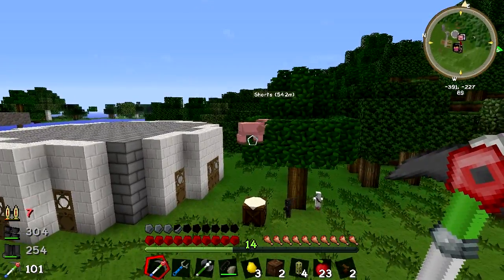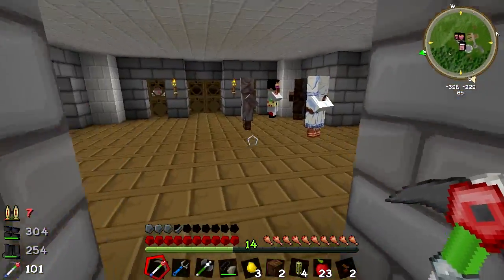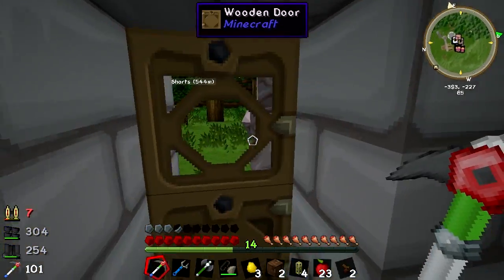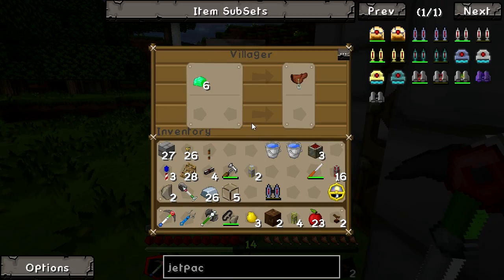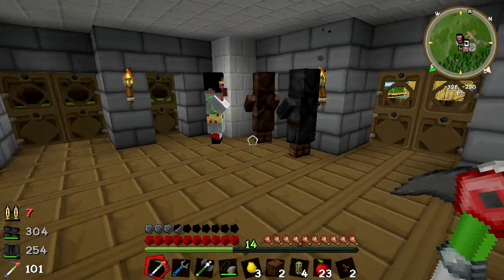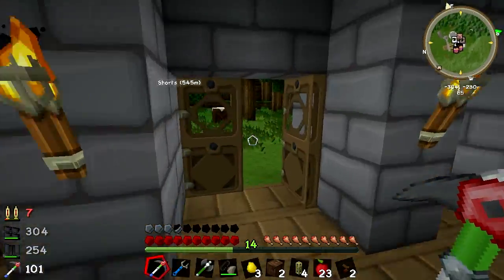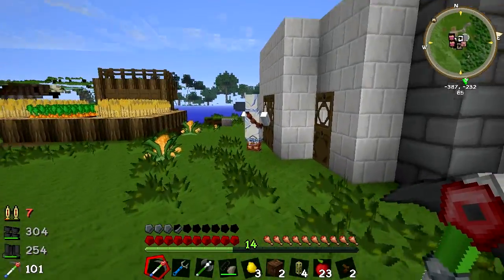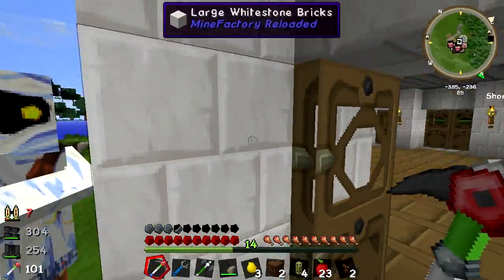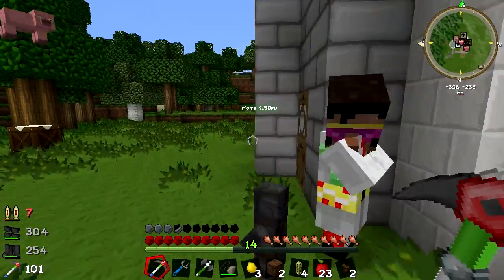That pig has been stuck in that tree ever since I came here. We have some more baby villagers - that's pretty awesome. Who is about in here? You're the dude offering a saddle for emeralds, and you are offering copper. Not a lot new in here at the minute. You really don't like this house. We also have too many Elvises - we've got to do something about that.